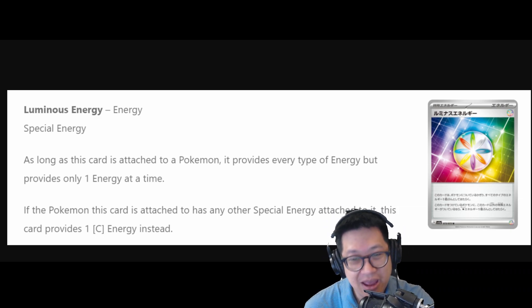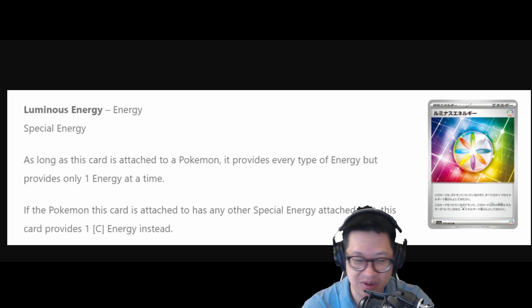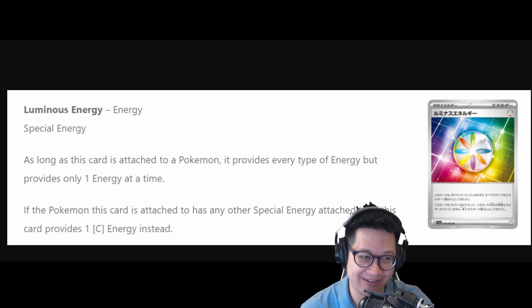Luminous Energy — the new Rainbow Energy of this era. It does what Rainbow Energy does, but the negative effect is that you can only have one special energy attached at a time. So if you combo it with, like, a Double Colorless Energy, it ain't gonna work. Very specific decks can use it — okay, it's for meme decks. Maybe a really good deck could come out, but for now we'll keep an eye on it.